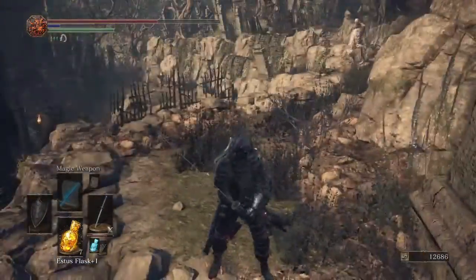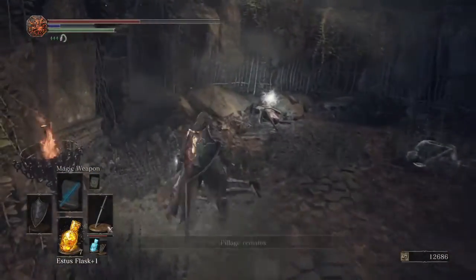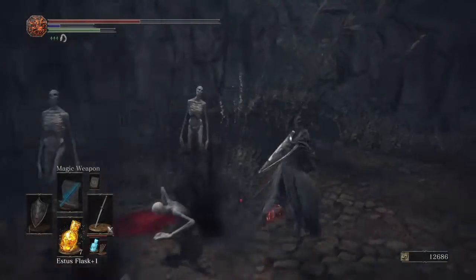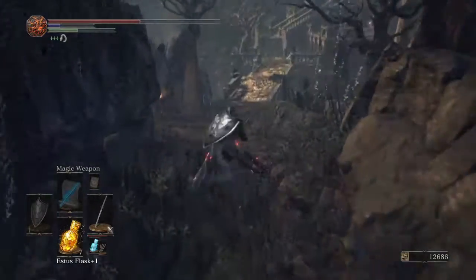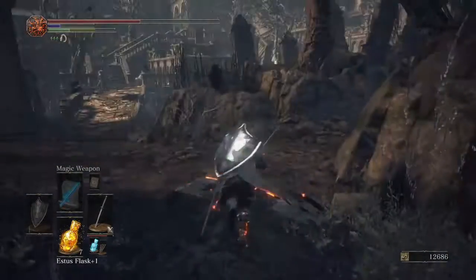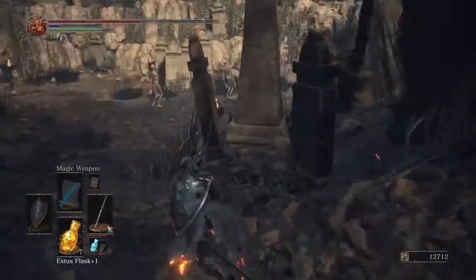There's an item over here that we're gonna get but once you do there's gonna be a horde of them coming to get your life. And we better run now - the Executioner's Greatsword, a great strength weapon you can use. Go up here and we can do a fall stab - leap stab, whatever you want to call it. I think there's another item we forgot over here.